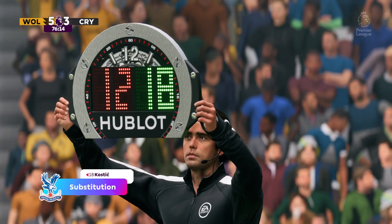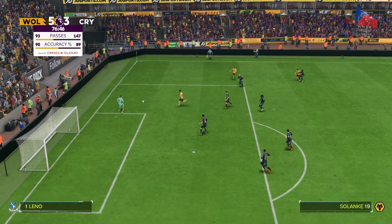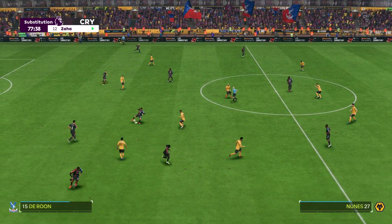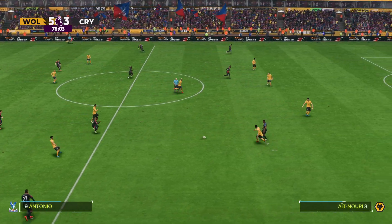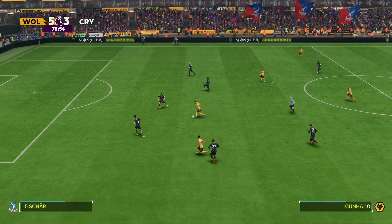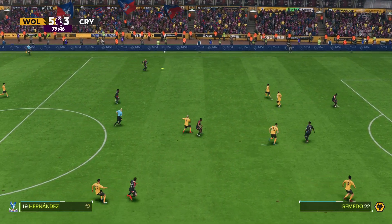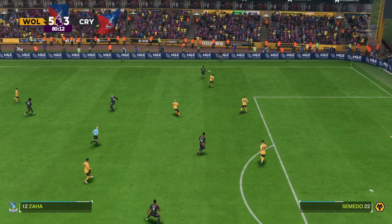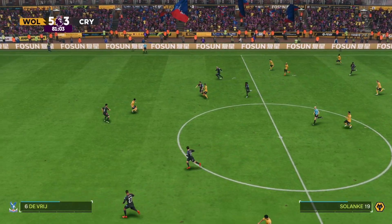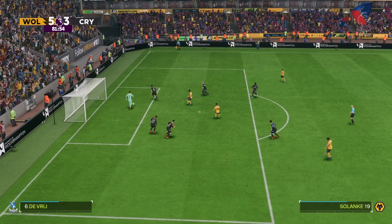Coming off the pitch, number 18, Philippe Kostic. Coming off the pitch, number 12, Wilfred Zaha. It looks the right ball but the race is won by the keeper — switched on and ready. Martin Derone. Michael Olise. And they need to be better on the ball than that. That's a good ball. And that's a shame for them, but top marks for the defending.